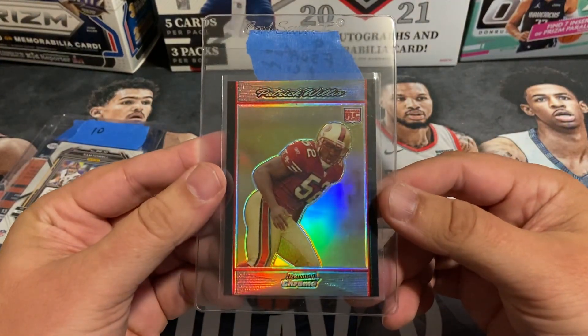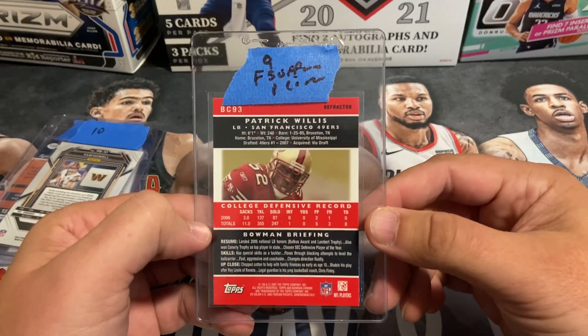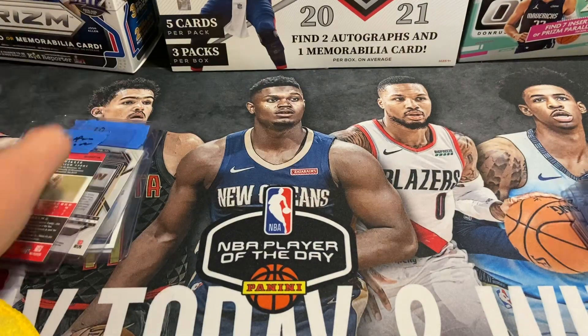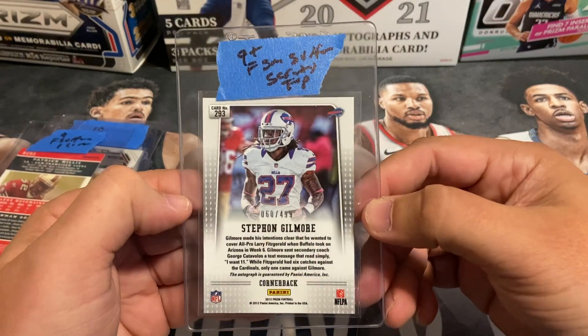Some veterans mixed in here — Patrick Willis, his Bowman Chrome Silver, pre-graded a nine on this one. It has a small front surface print line. Also Stephon Gilmore — this one's numbered out of 499, his rookie auto.